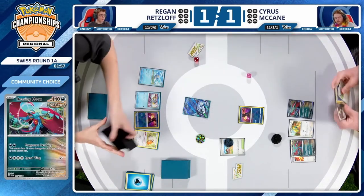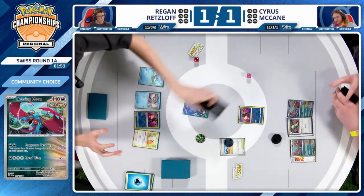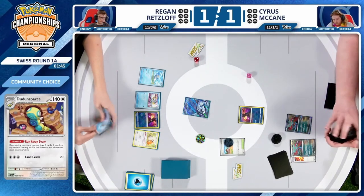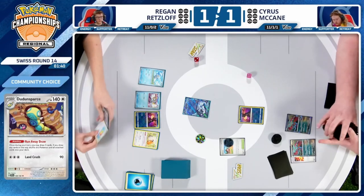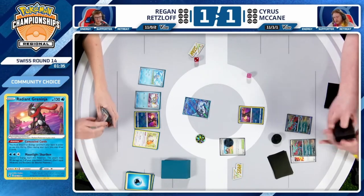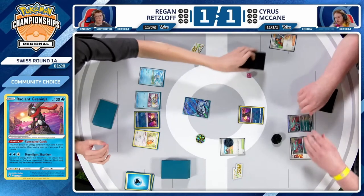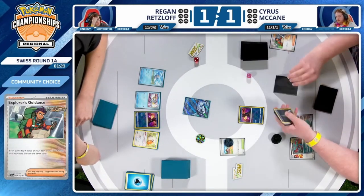It's always very key to try to find opportunities where you can accelerate your win condition through unorthodox measures such as Iron Hands, or the double KO with Radiant Greninja — which is not unorthodox for a Chien Pao deck but not always something a lot of decks have access to. Cyrus with the draw on Dunsparce, still unable to find an Energy card — that is the piece he's missing. Explorer's Guidance — he would love to discard a Darkness Energy or find a Vessel to get the Radiant Greninja rolling.